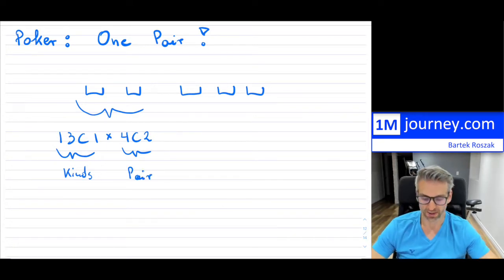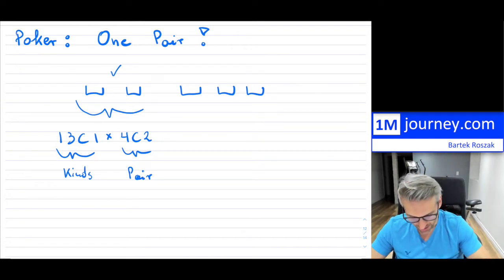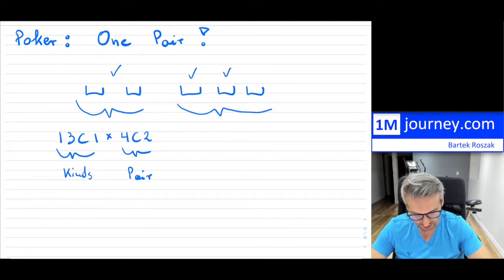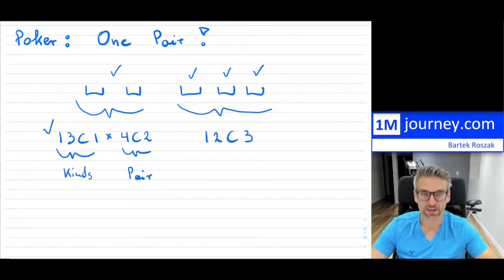So those are just the combinations for these first two cards. Because order doesn't matter, we also have these three remaining cards, but they cannot create anything else for us — they can't create a three of a kind, four of a kind, or something like that. In order to make that distinction, these last three cards all have to be of a different kind. We've already picked one kind, so that means we only have 12 kinds remaining — so 12 choose 3 for those three different kinds.